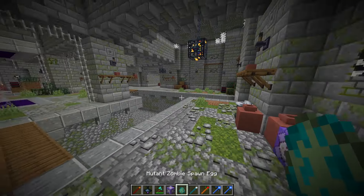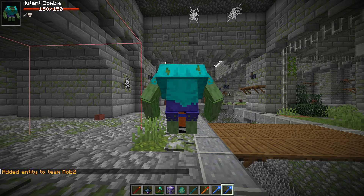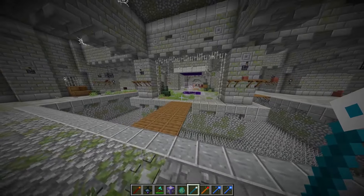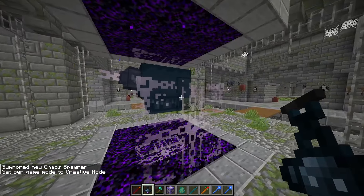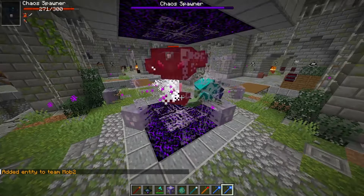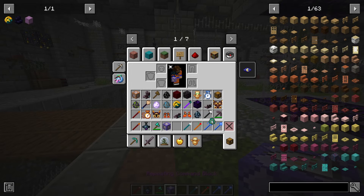What the heck? What if I summon a zombie and just... boop. The zombie doesn't seem to be affected by that. It's still fine, but it does affect me. Oh my god, that's so weird. Let's summon a sky spawner. Let's activate the chaos spawner. Now let's give it mob 1. Let's summon a zombie and give it mob 2. It is not working. God damn it. Maybe it's just a mutant zombie and it doesn't work against the zombie.